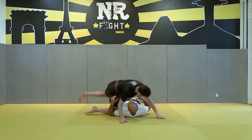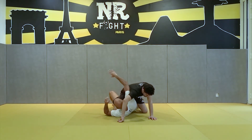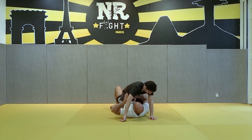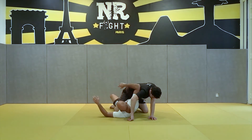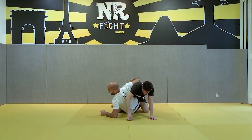So, mount. Now what can I do? I go under his arm. And now I put my elbow on the ground, pushing me. Normally, what will my opponent do? He will try to take my back.